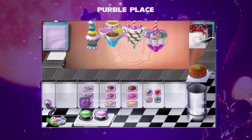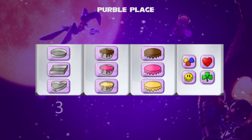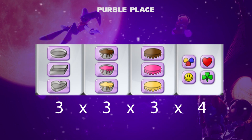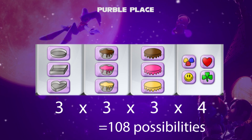Then the process repeats for the next cake. For the following possibilities: 3 wax papers times 3 fillings times 3 icings times 4 toppings — the total is 108 possible ways to make cakes.